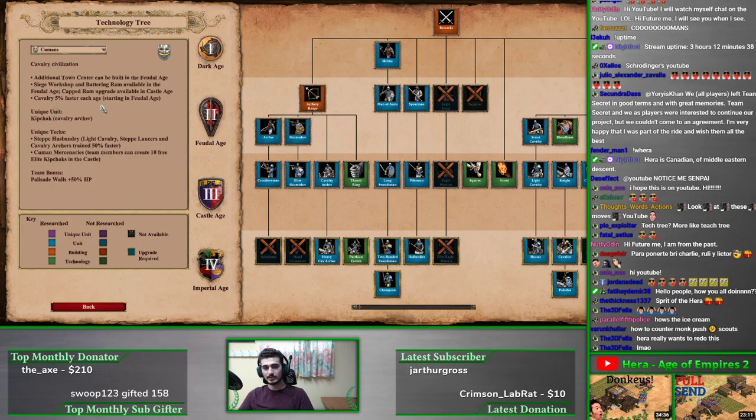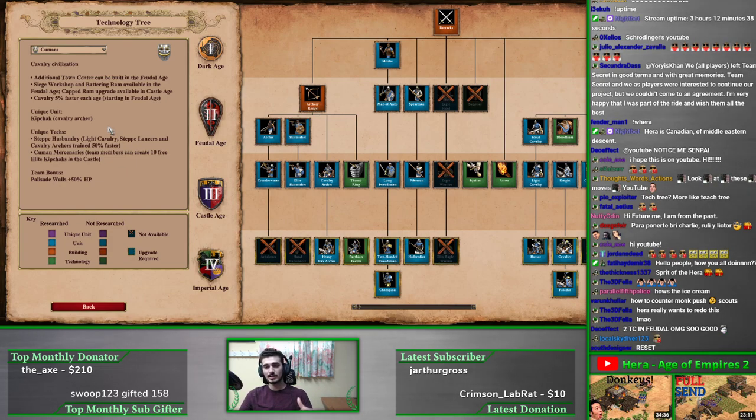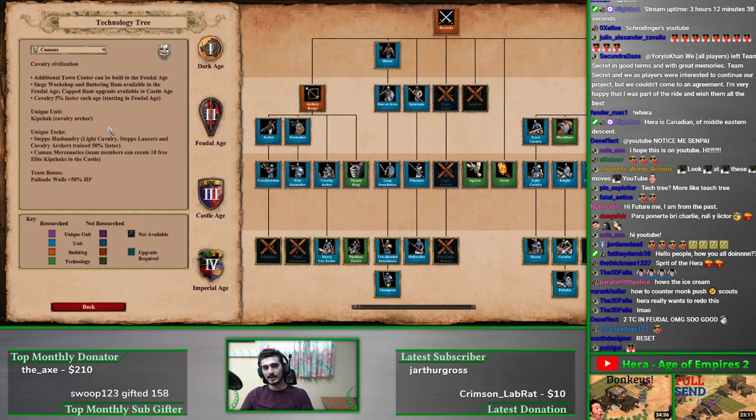Cavalry move five percent faster each age. In feudal age your scout cavalry move five percent faster than normal. In castle age you effectively have free Husbandry because your cavalry moves ten percent faster, and you don't have Husbandry available. In imperial age it's fifteen percent faster — five percent faster than a normal civ with Husbandry. So it's quite a nice, strong bonus for their units.